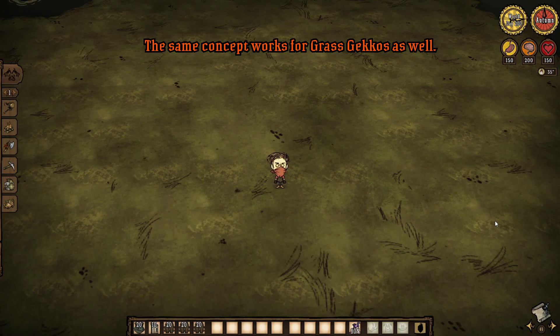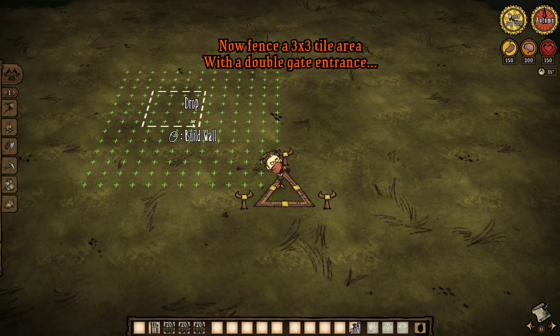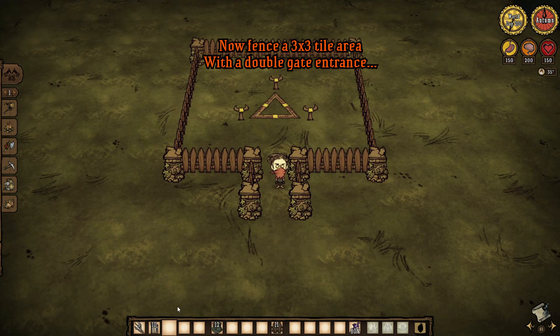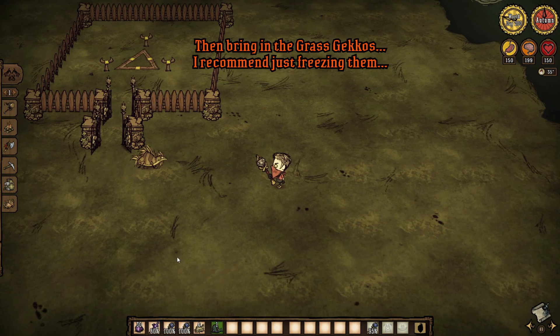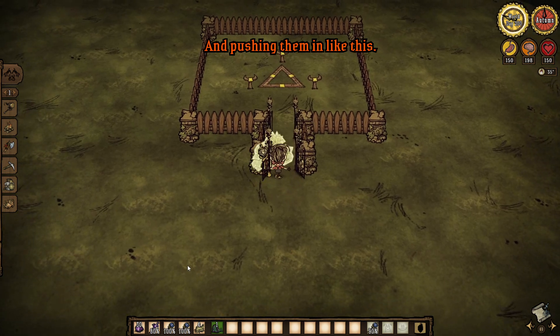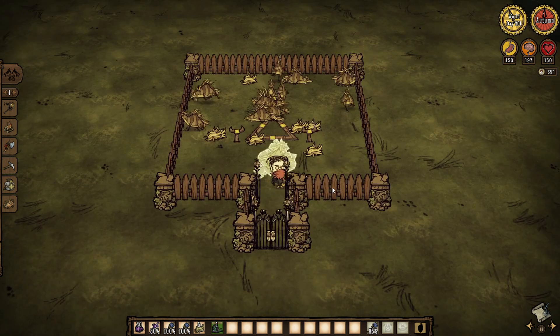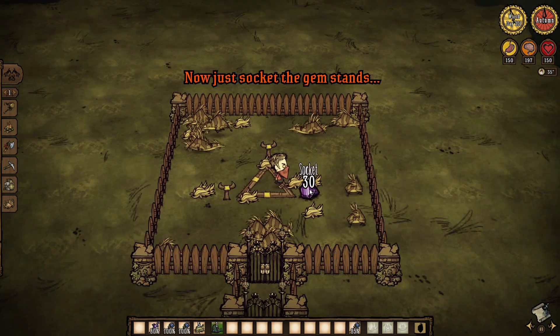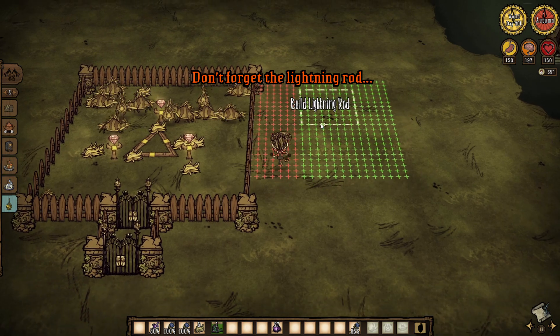The same concept works for grass geckos as well. Build a telelocator focus in the middle of a tile. Now fence a 3x3 tile area with a double gate entrance. Then bring in the grass geckos — I recommend just freezing them and pushing them in like this. The double gate makes it safer. Now just socket the gem stands. Don't forget the lightning rod.